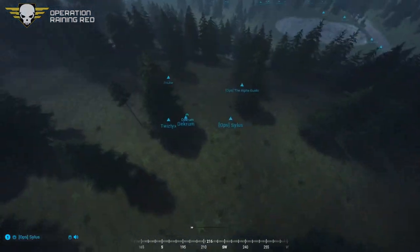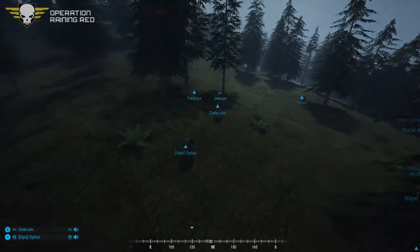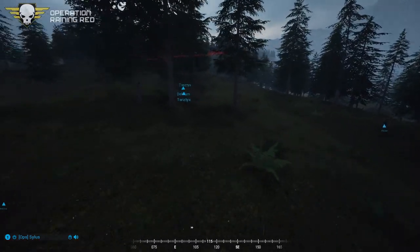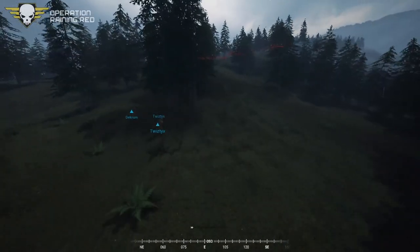Alright, Necrum — pick a buddy, go up that hill to the east about 200 meters. The other two staying behind, stay with me. Looks like Silas is going to Twisty — go with him. Feel out towards the east.